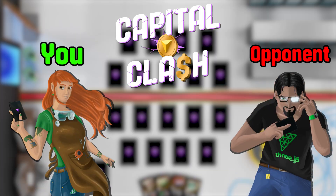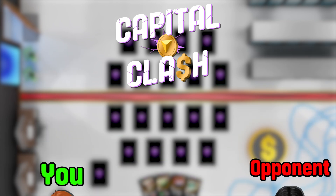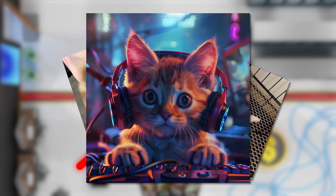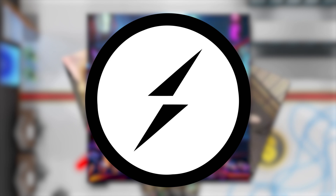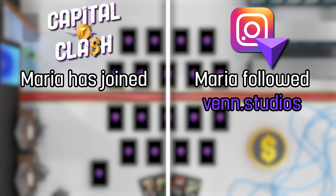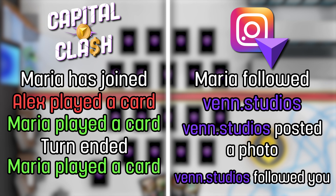Capital Clash's multiplayer system is based on a technology that connects you and your opponent simultaneously, where you receive immediate live updates regarding your opponent's actions and vice versa. This technology is called WebSockets, and the implementation we use is called Socket.io. Imagine a social network where, instead of posting photos or status updates, you're playing an online game with your friends. Socket.io is like that social network, connecting you to a gaming channel. When you join an online game that uses Socket.io, it's like subscribing to a page or group on a social network. By subscribing, you start receiving real-time updates about what's happening in the game, just like you would receive notifications when someone posts something in a group you're part of. In Socket.io, these updates are called events.